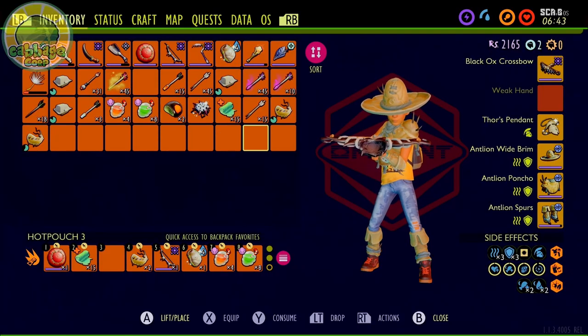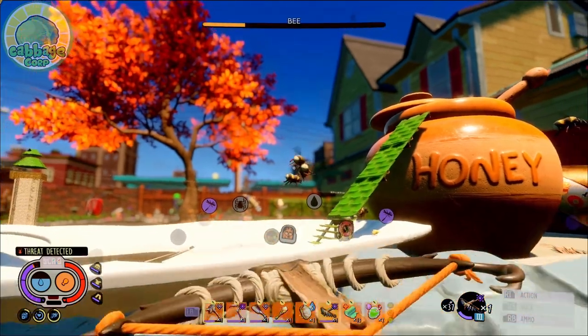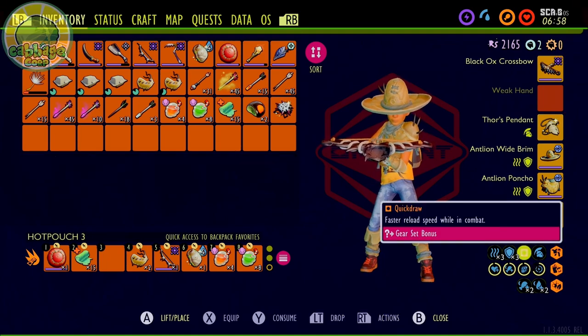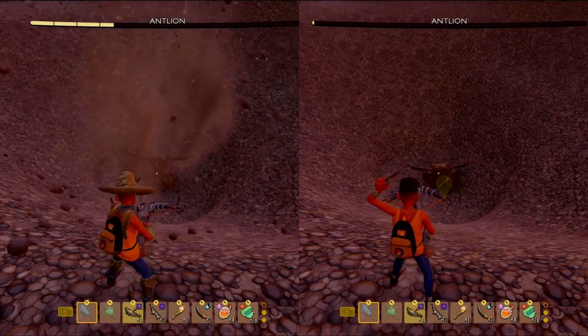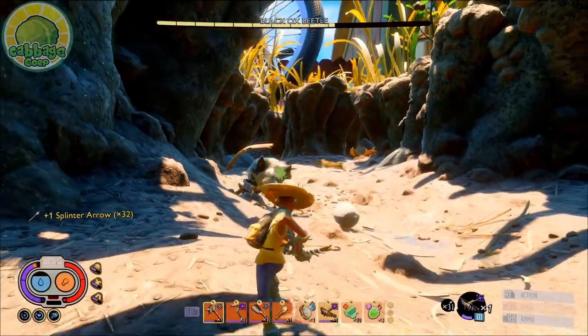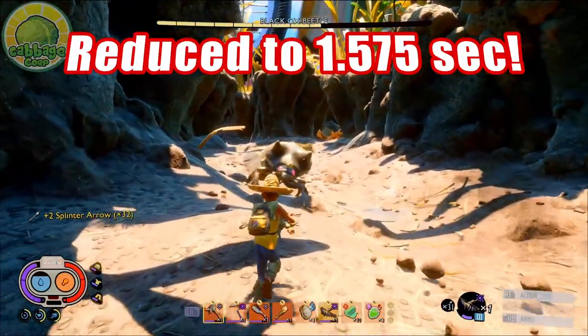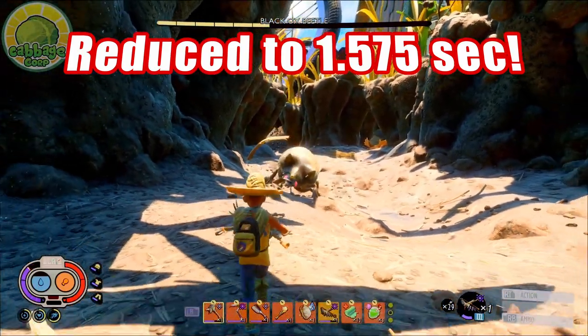Our weapon is the Blackhawk's Crossbow, the strongest bow in the game that really packs a punch. Our armor is Antlion, the full set, which is very important to get the set bonus Quick Draw. This amazing perk reduces your reload time by 40% on attacks, taking the Blackhawk's Crossbow down from 2.625 seconds to a speedy 1.575 seconds, dramatically bumping up our DPS.